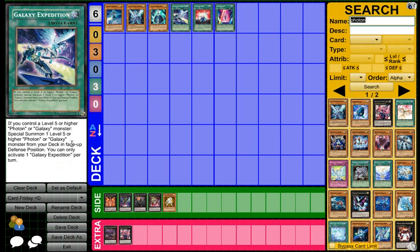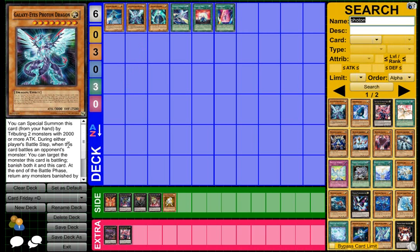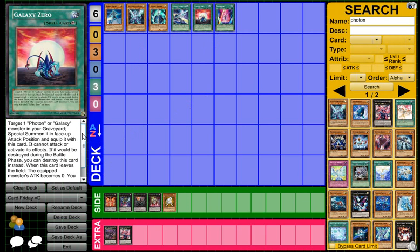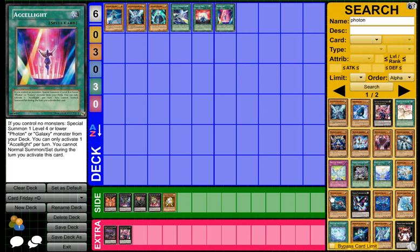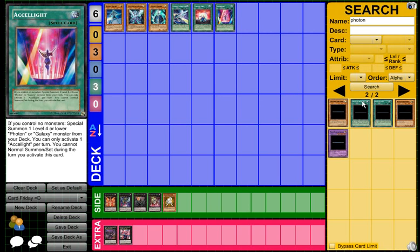Galaxy Expedition — if you control a Level 5 or higher Photon or Galaxy monster, special summon one Level 5 or higher Galaxy monster. The deck can summon it face-up defense position, and you can only activate one Galaxy Expedition per turn. This card is really good — summon it face-up defense position, and next turn just move it to attack position and attack. If you get out Galaxy Eyes Photon Dragon, it's a free 3,000 attacker with 2,500 defense. Galaxy Zero is basically Premature Burial, but if that card is destroyed, that monster's attack becomes 0, and you pay no life points. And Accelerate Light — there are more Galaxy support cards if you want to look at them yourself.